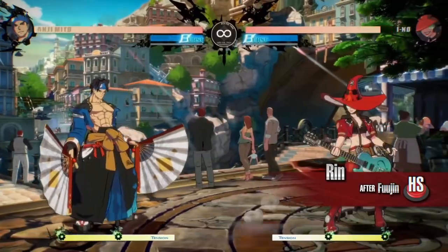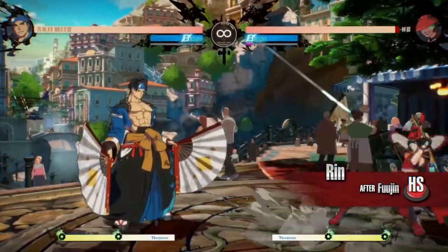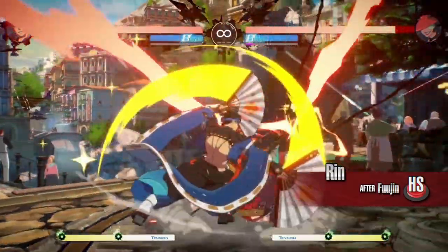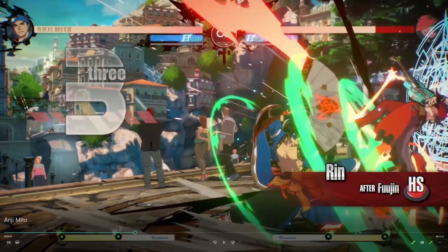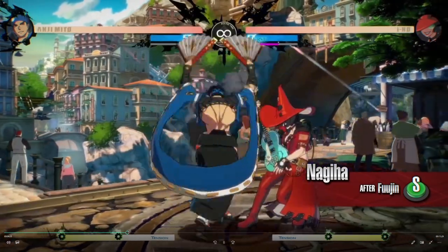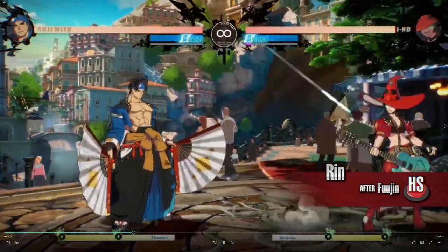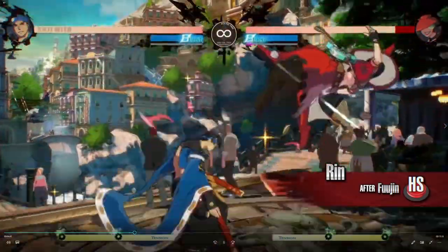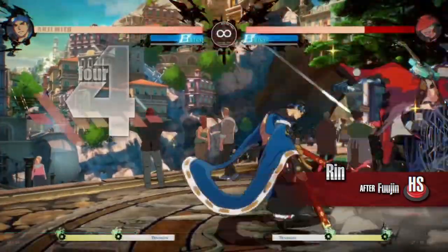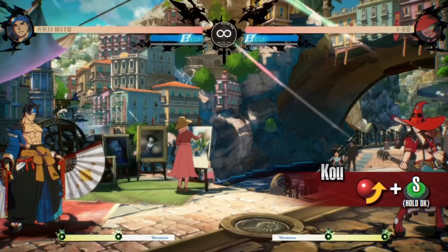Where Anji performs an overhead attack and knocks the opponent down on hit — this is the big damage combo one, and an overhead. You can keep your opponent guessing by following up Fujin with either Nagiha or Rin. It's a pretty good mix-up, because the one you'll always be going for — because it's safe and combos — is the Nagiha. Then you can go for the overhead one, Rin, and get the big damage and big combos. The opponent will not be able to block the move while crouching. He didn't even finish that combo — he could have extended it even more.